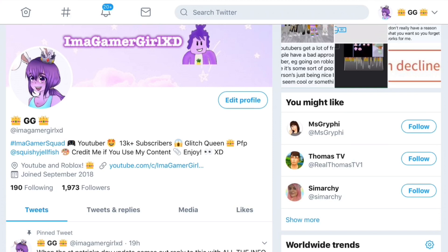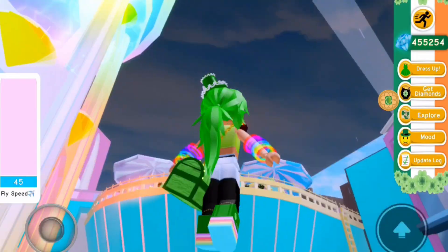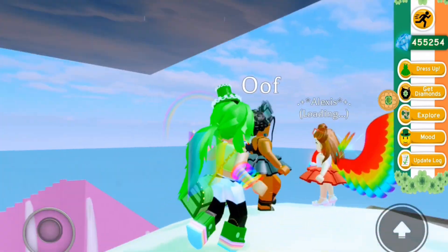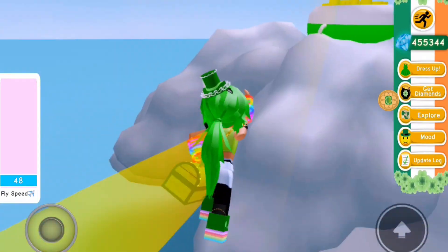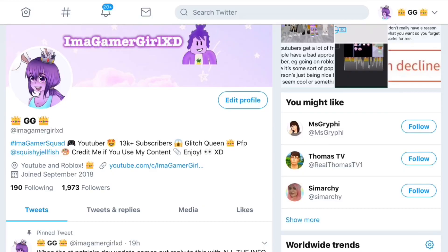I'm pretty sure by now you probably know about the special Royal High event. Basically, some rain comes in Royal High and then after the rain a rainbow comes up. You can go to the rainbow, there's a pot of gold and you can get some diamonds from it — but there is so much more to it than that.